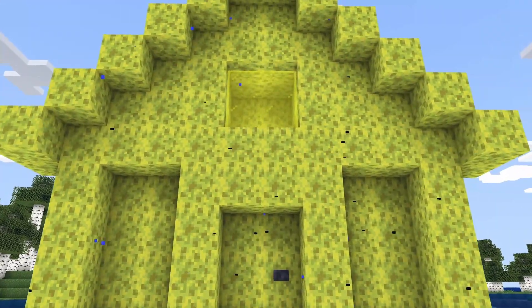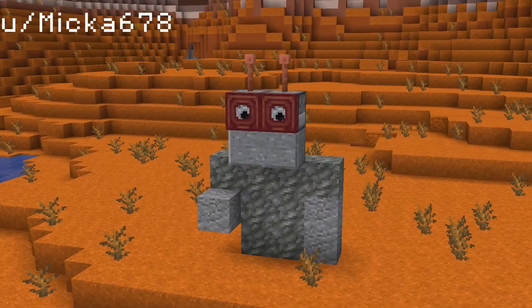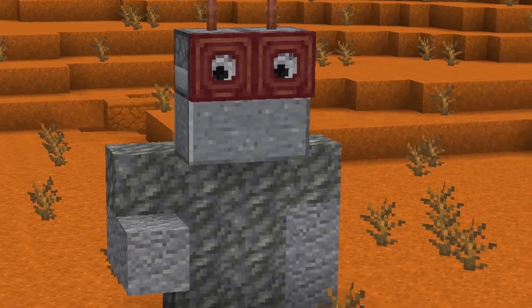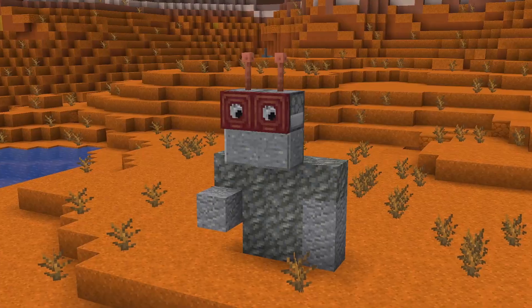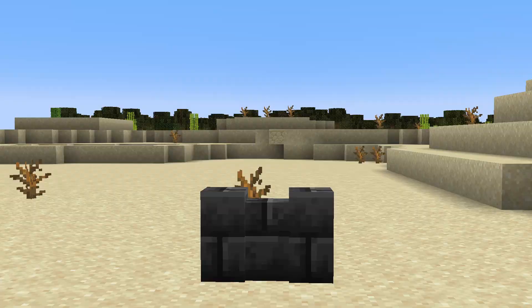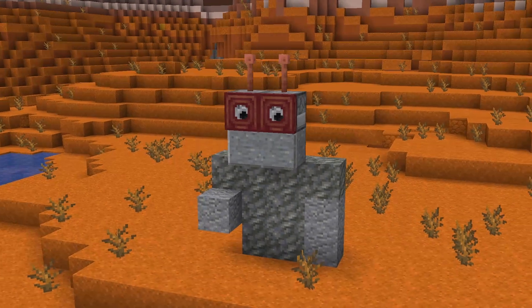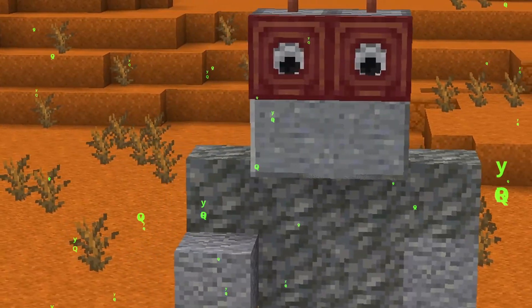But if your tunnel can't go to a friend's base, then maybe you should build this robot to keep you company. This small robot has eyes that will follow you everywhere that you move, which totally isn't creepy whatsoever. If you want to build it, you need to place two dispensers and then some mangrove trapdoors in front. And then you'll have a friendly robot that's just always watching.